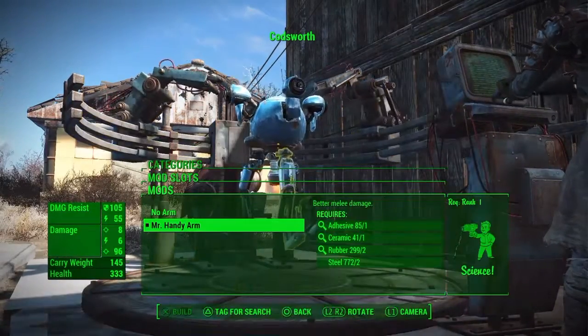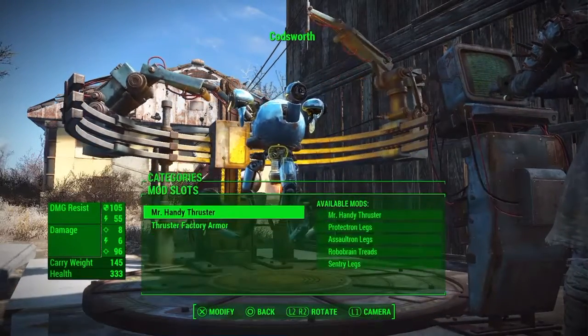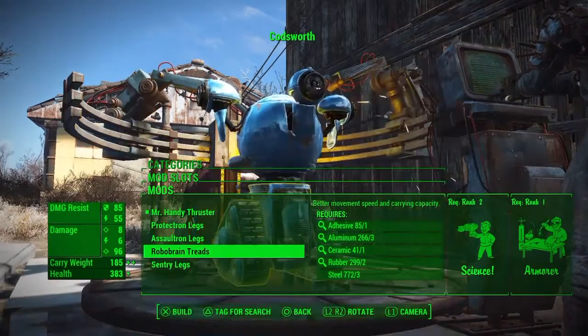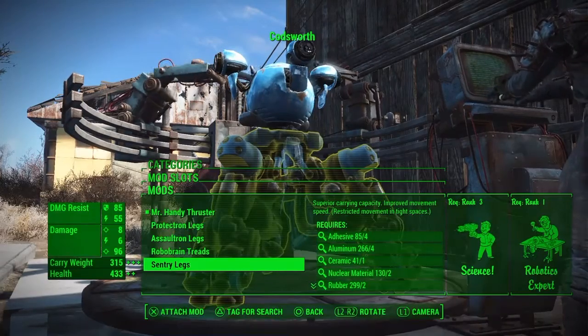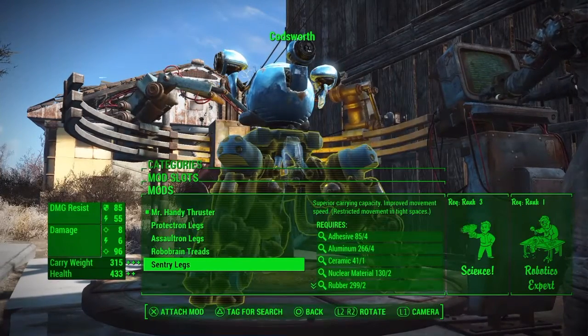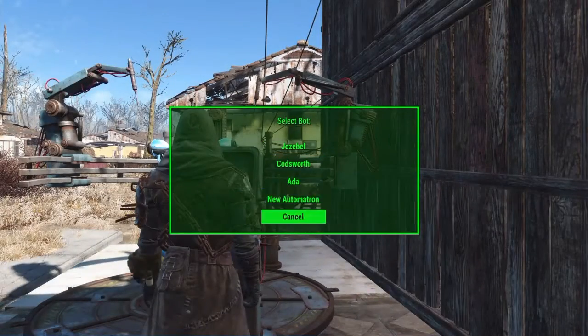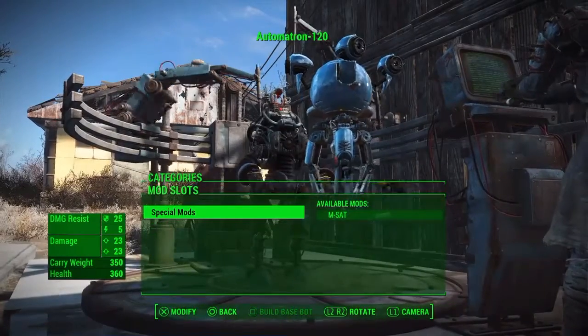I'm going to track him, see what things I can add and pretty much see what other things I can do to him. But changing his legs — look at the size difference compared to that and that. Oh god, that looks like a tank. I'm definitely going to use that because I hate sentry bots anyway. So let's go and make my own one.